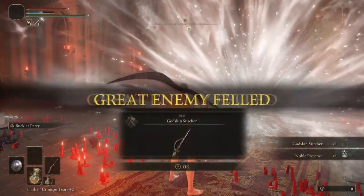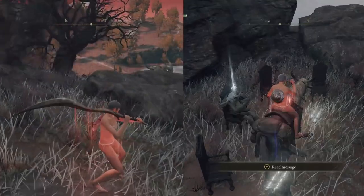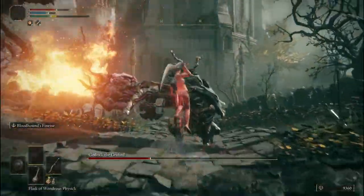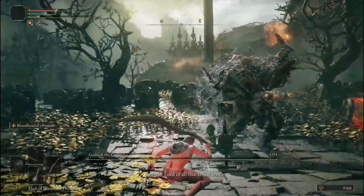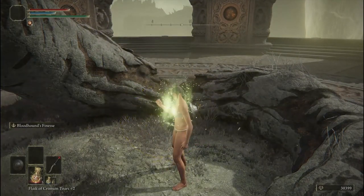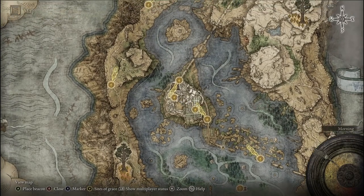We can finally upgrade our weapon to plus 9. Collect the somber stone 7 from after the Godskin Noble and stones 8 and 9 from Kalen. After upgrading, we can finally start actually beating the game. First up is Godrick, and with our plus 9 Bloodhound's Fang it's not even a challenge. The reward is great though — with Godrick's Great Rune we technically don't need our magic flask anymore, although I'll probably still use it for the extra damage scaling. That's the end of all the prep for the run, because the Bloodhound's Fang is actually too strong to have any trouble.